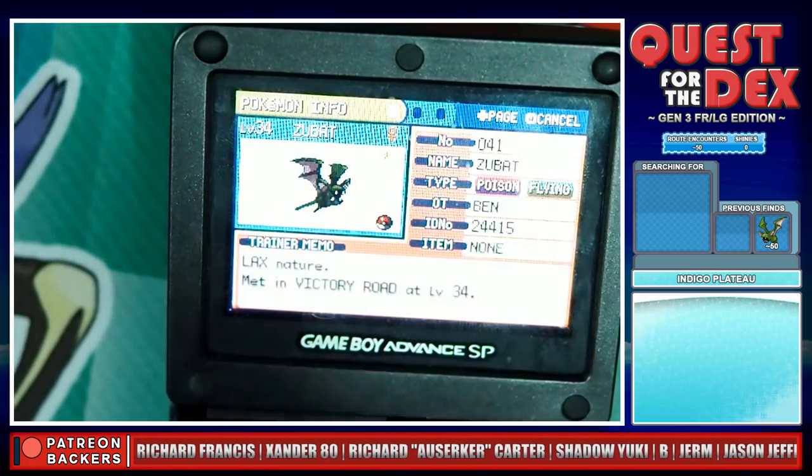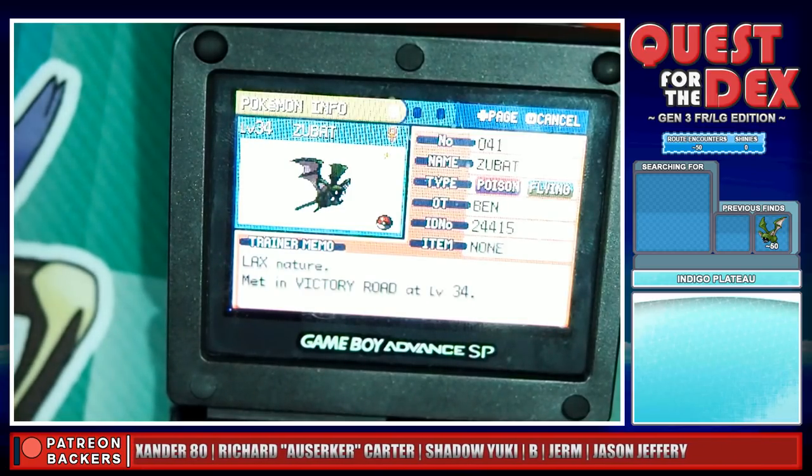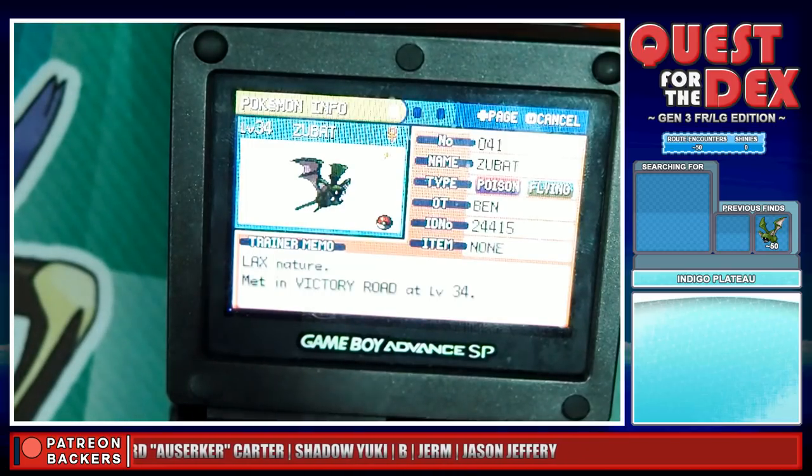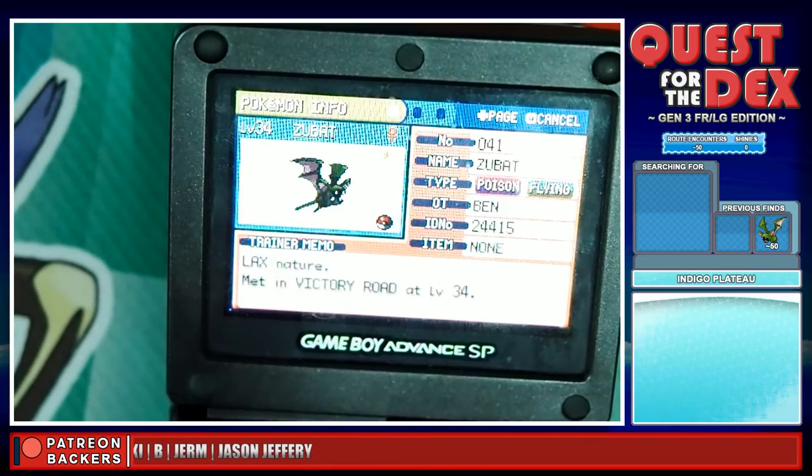A very unexpected shiny in FireRed and LeafGreen. Off the top of my head, it's the same shiny rate as Generation 2 as well — 1 in 8192. I got a shiny in the end, so that's awesome! I can start a Quest for the Dex for third generation — for FireRed and LeafGreen at least. Wasn't expecting a shiny at all, to be perfectly honest. It was in the back of my mind the whole time — oh please don't run into a shiny Pokémon! We've got to keep our Master Ball, so we'll have an actual shiny hunt stream where that Master Ball will come in handy.